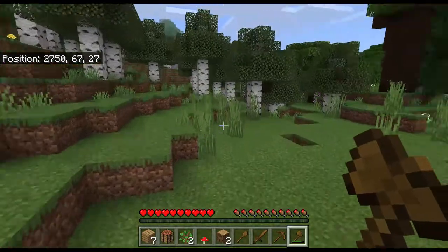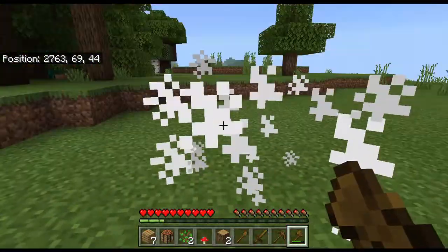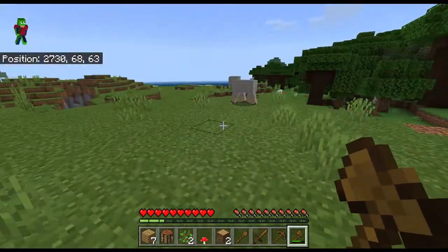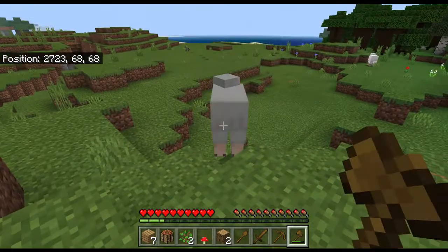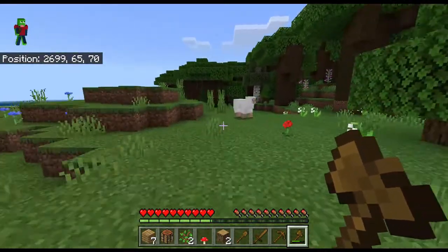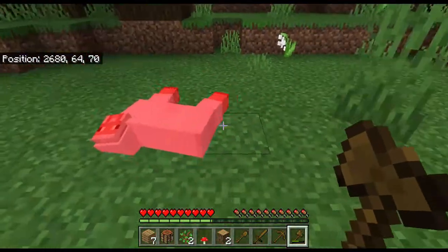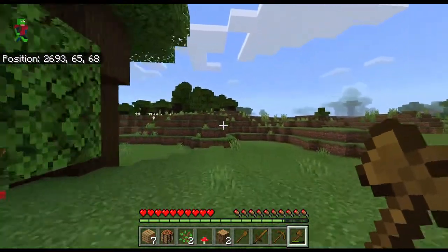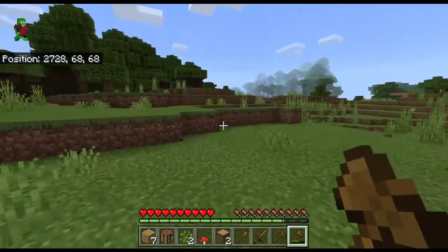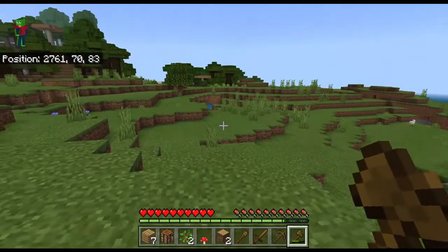Now go around and look for three sheep, preferably white — but this one's black, and you can use your axe or your sword to get them. So get three sheep — just look around. They all have to be the same color. You can also get food from them too. White sheep are the most common, so those are the ones you'll want to try to get. You need three of the same wool — you'll see why we're collecting wool in a second. There's a bee over there — don't be alarmed, it's friendly unless you mine their nest, so don't mine their nest.